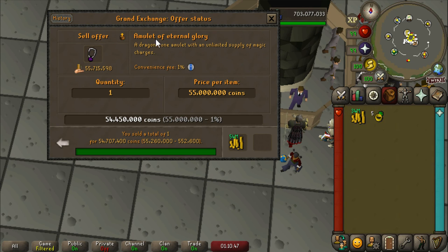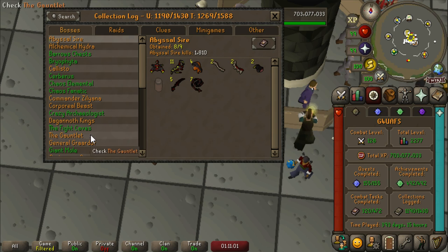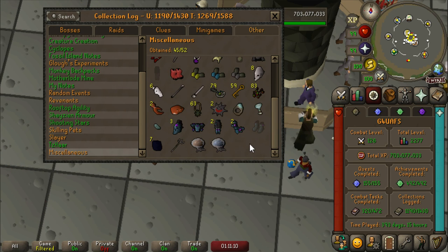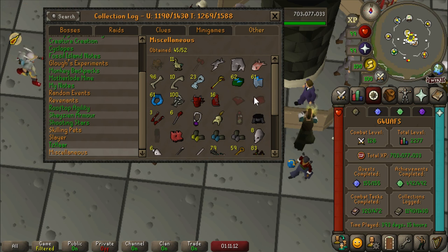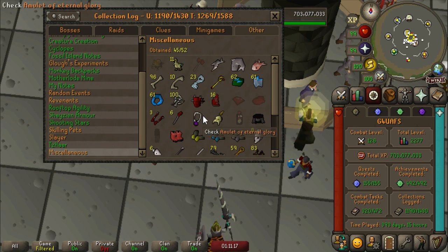We've got almost 100 mil in the cash stack right now — that makes me pretty happy. And just the fact that I can see the slot filled in: let's go look at it. Miscellaneous tab — oh my gosh, look at it, it's so gorgeous! We're actually pretty close to finishing the miscellaneous tab. Just the fact that we've knocked out the eternal glory gives me the confidence I need to green this log.